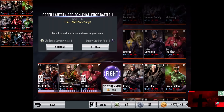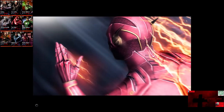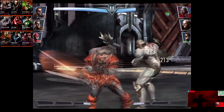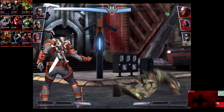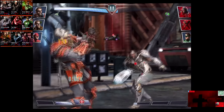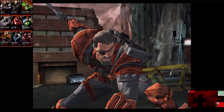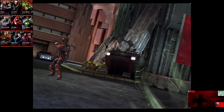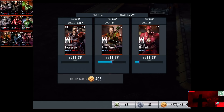In the third matchup, we have Challenge Power Surge going up against Cyborg, Lex Luthor, and Green Lantern. Cards gain a level of 17 Elite 3. Skip the match is 1,000 credits. Cyborg is cut off, and Lex Luthor comes in at one bar and gets knocked out. Cyborg comes in. Sonic Disruptor blocked. Cyborg is eliminated. Green Lantern comes in. We go off an eye for an eye and Green Lantern is eliminated. 13,213 damage for the victory in the third fight. 211 XP, 405 credits.